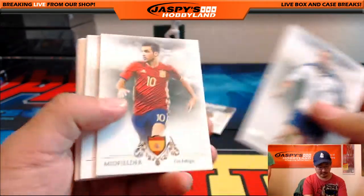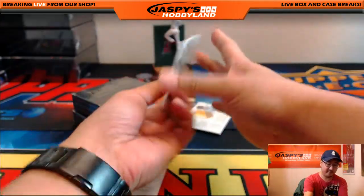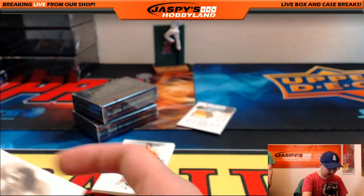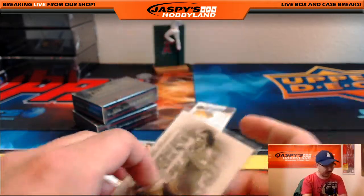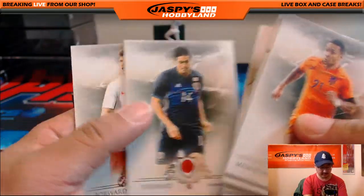Giorgio Chiellini, who got bit by Luis Suarez in the World Cup. And Johan Cruyff — 8 out of 50 on that one. Great player. I think he passed away recently. Nice heritage card there. Pele — great insert.